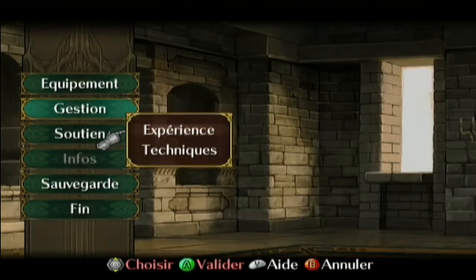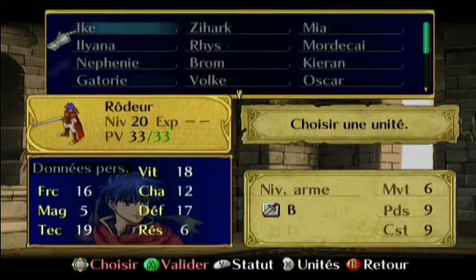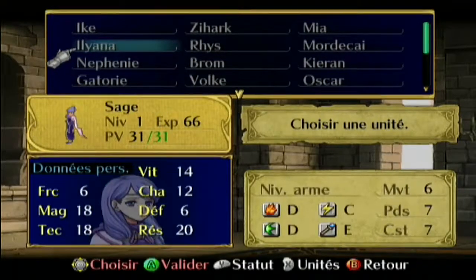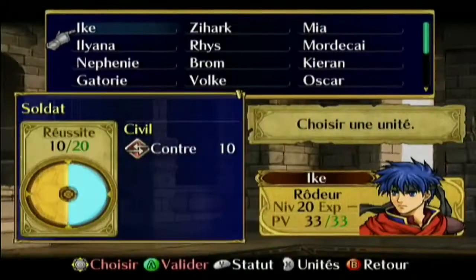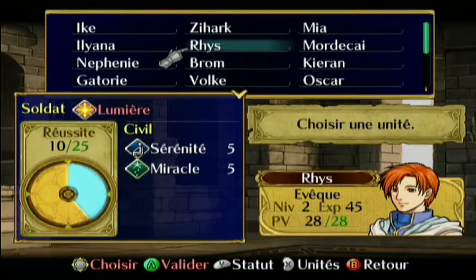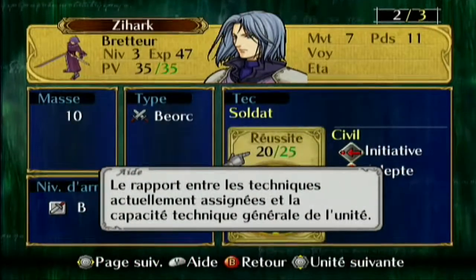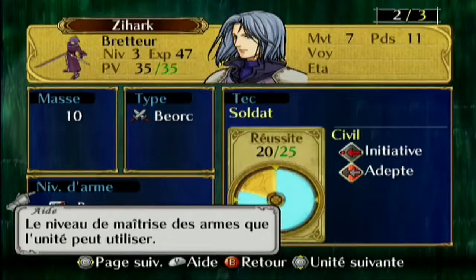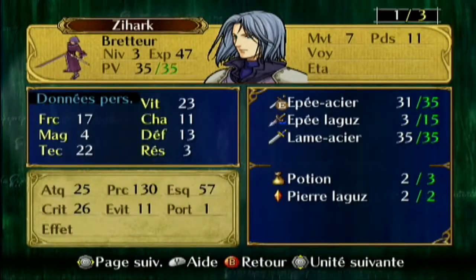La gestion c'est juste pour augmenter l'expérience. On peut carrément évoluer 10 niveaux d'un coup — c'est intéressant si on veut évoluer des personnages. Mais il ne faut pas faire que ça — il faut les faire combattre aussi sur le terrain, parce que sinon leur niveau d'armes n'évolue pas. Le niveau d'armes s'évolue seulement quand ils touchent l'ennemi, quand ils combattent.